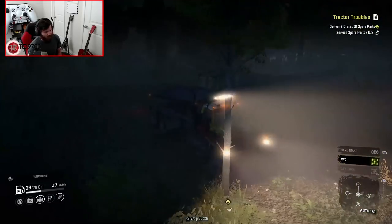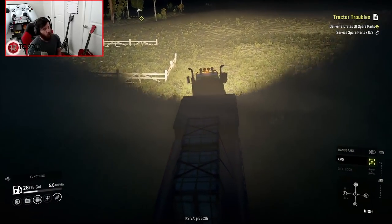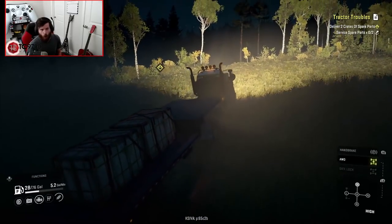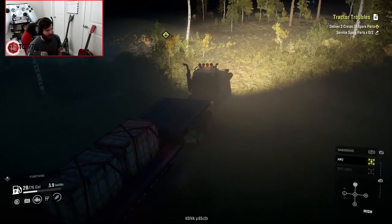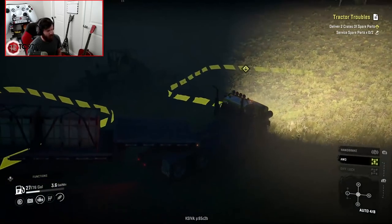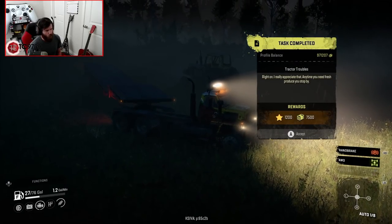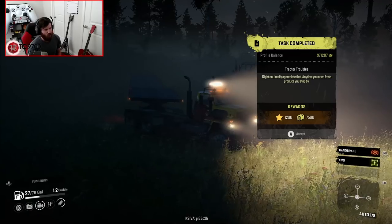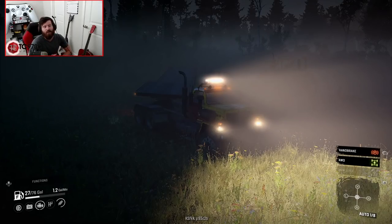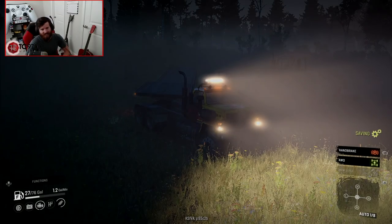I didn't bring my trailer in here before, which is why I wanted to make sure I turned really wide on that entrance — if I hadn't, there's no way I would have been able to bring my trailer in here. Let's go ahead and get these spare parts dropped off — boom, boom, good to go. The farmer says: 'I really appreciate that. Anytime you need fresh produce, stop by.' If you guys enjoyed this video on the Highway Hauling map, make sure to leave your thoughts in the comments below, hit that like button, subscribe if you're new, and I'll see you guys next time.